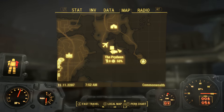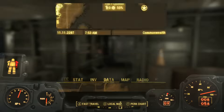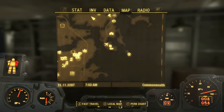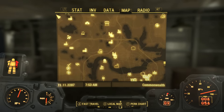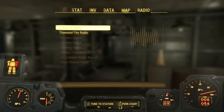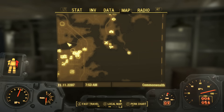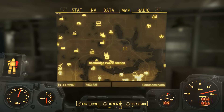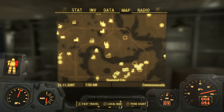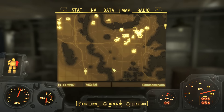If you're wondering where to start the mission to advance the Brotherhood questline, you'll be walking by right around this area, you'll get a distress beacon, and right here at Cambridge Police Station you'll go there and you'll see the Brotherhood of Steel fighting a bunch of ghouls. You'll be able to help them out.